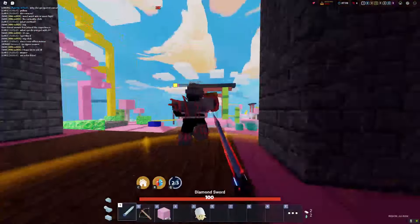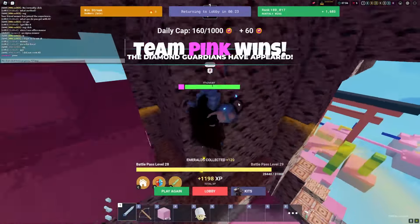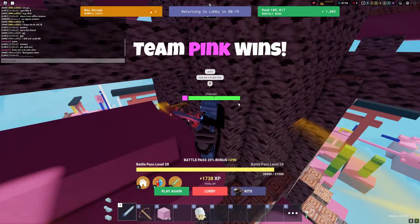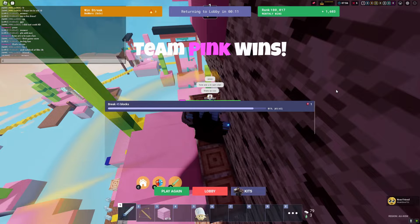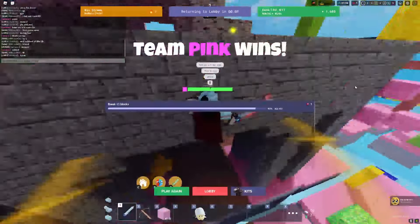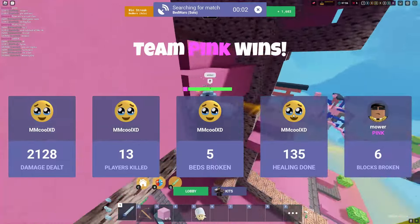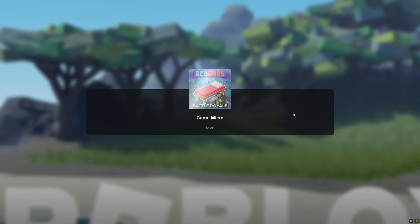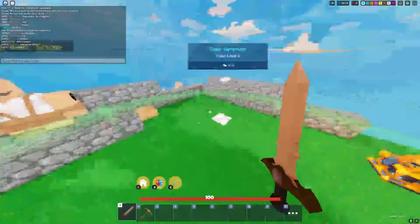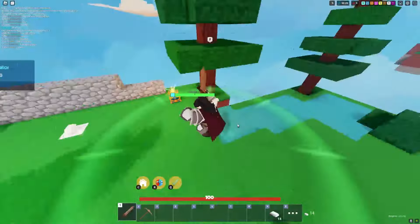GGs! mm cool XD, shout out to you. I did not cook XD - how are you in Sam Clan, that's so cool. He was white team. These guys added me - there's no way they know me. I think he was giving me the win because he knew me. He said 'I hope I'm in the video' - yes you are, mm cool XD! Let me read the Sea Loss kit description. So the green circle heals you for one HP, and every time a teammate is in it, it heals more.